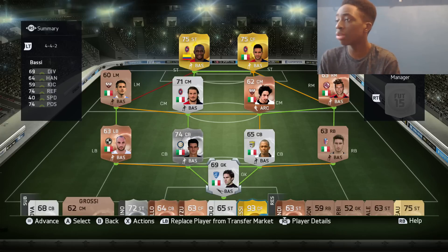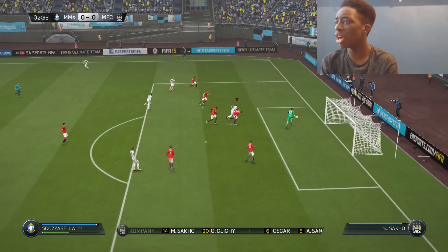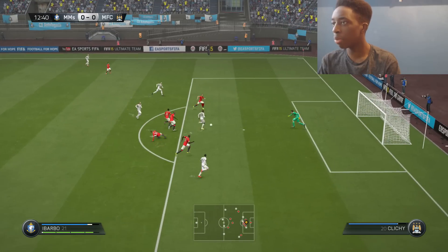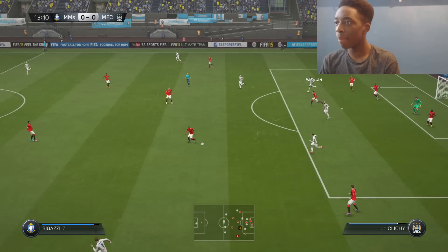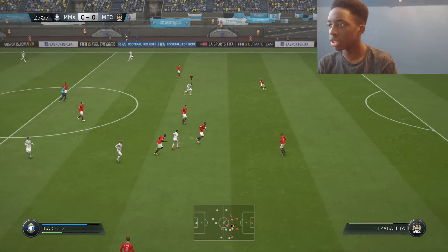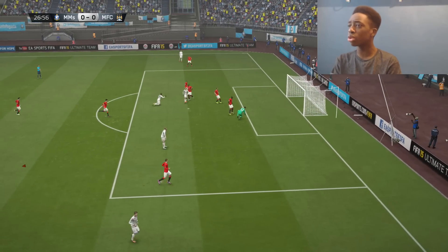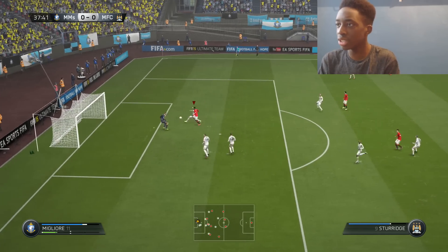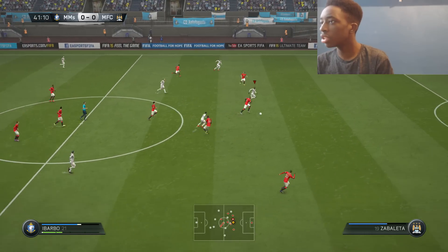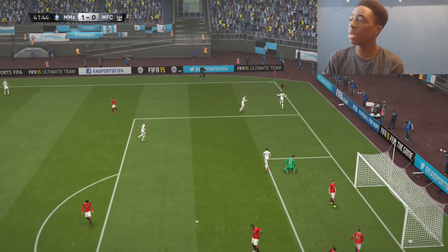Let's go into the games and hopefully pick up two wins as we always set out to do. Early on, Ibarbo and Scott Sarella are combining. Ibarbo goes on a run — go on Victor, go on — he gets the ball and drives forward, but Courtois pulls off a great save. We're having possession but not doing enough. Then Ibarbo gets through again — come on Ibarbo — and he finishes it! Ibarbo makes it 1-0, getting his first goal for Manny's Minions!